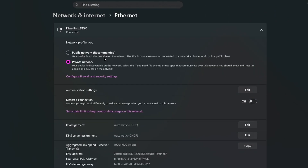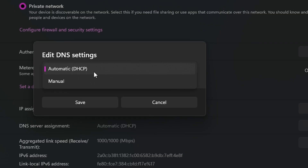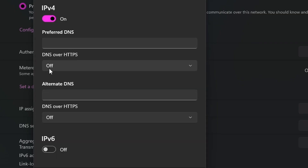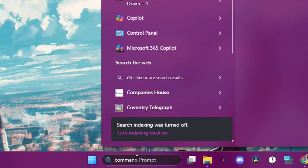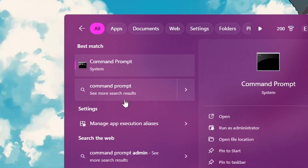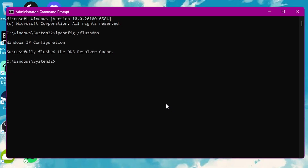Then go to Settings, Wi-Fi, and find DNS server assignments. Change it from Automatic to Manual, make it IPv4, and paste in the results. Click Save. Next, go to the taskbar, search Command Prompt, right-click and run as admin. Type in 'ipconfig /flushdns' — this basically flushes any bad DNS entries. After that, you can close it.